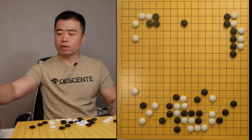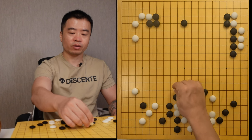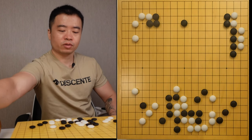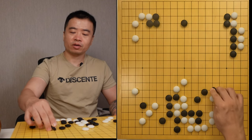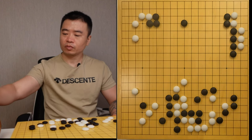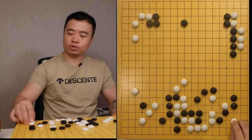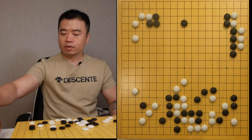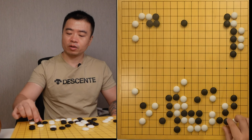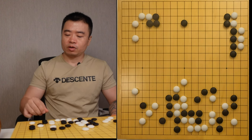You can see this group I must save. So I can do like this. And if the black attacks this group, I can still take some measures to make my group alive. I just need to put my stone on the 3-3 point. So the black basically has three countermeasures: connect here, connect here, or block.